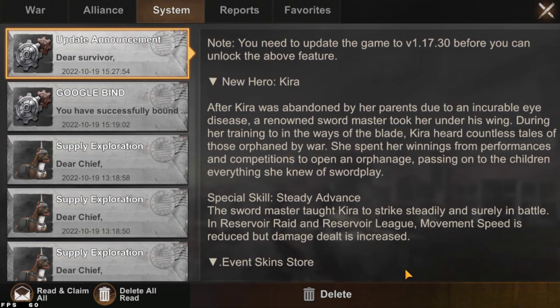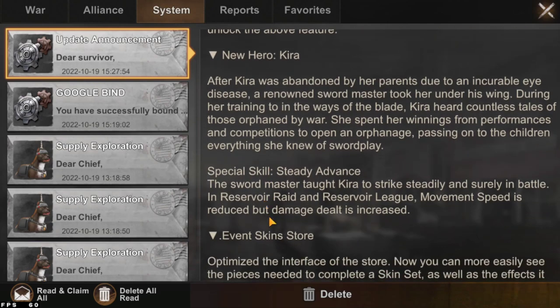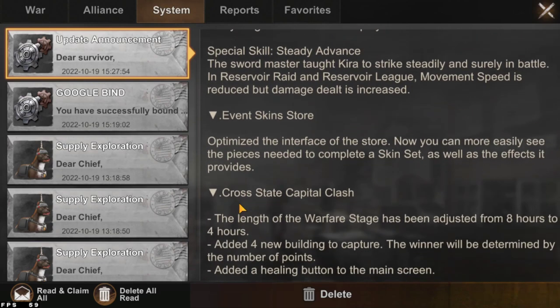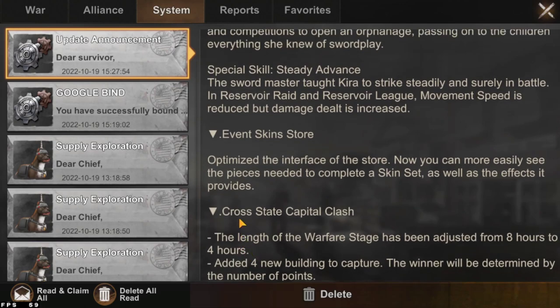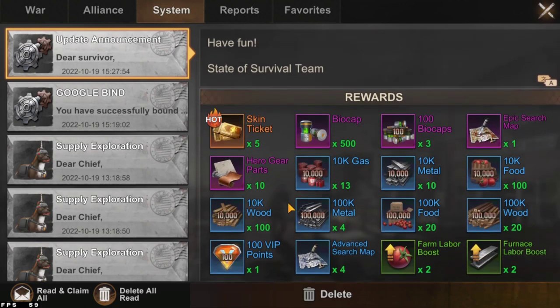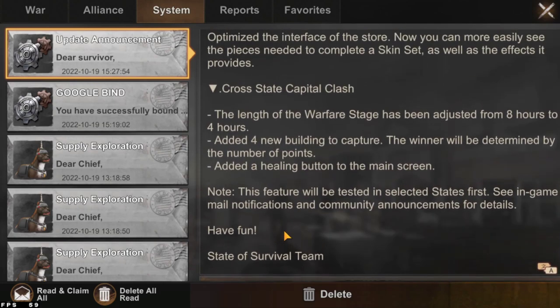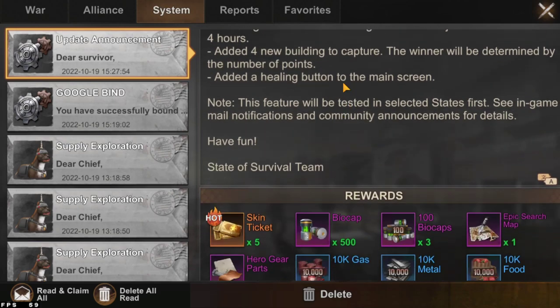Also, there will be a new infantry hero — a resonating hero. Capital Clash changed to four hours. I have a lot of videos about this new SVS system and also the Behemoth on my YouTube channel. You can check them in previous videos.